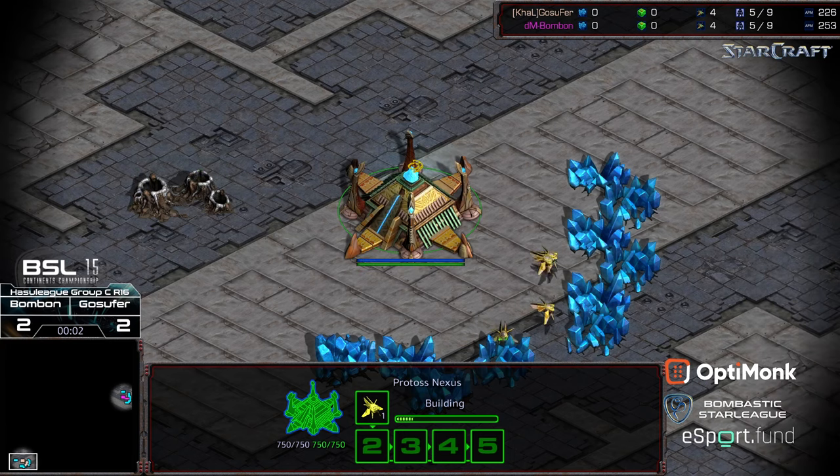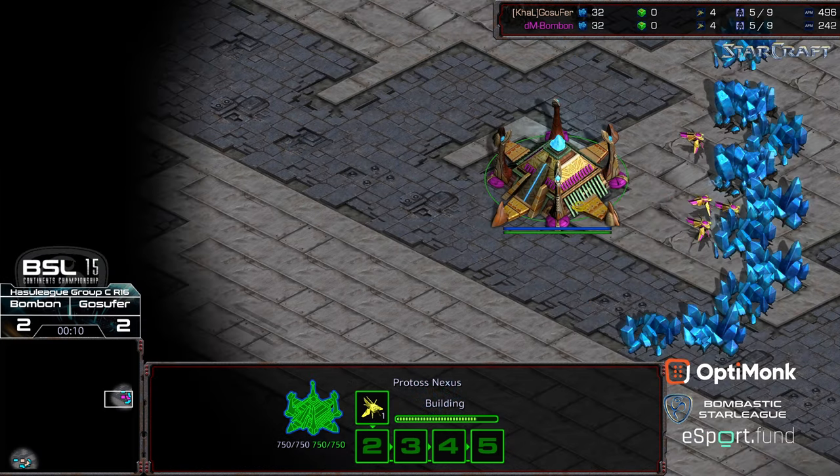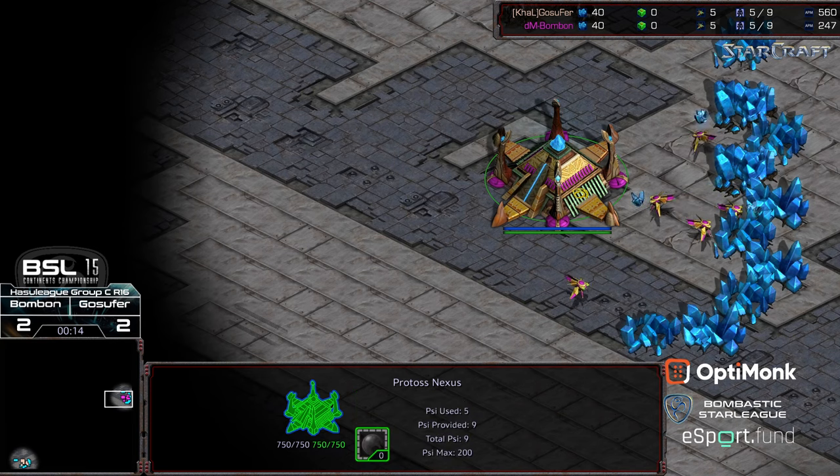Hey guys, welcome to another commentary done by Diggity. Gosephur starting at the 6 o'clock location, bottom left hand corner, back to the peach color — maybe that's the color of victory for him. Bonbon at the 3 o'clock location as the hot pink Protoss.